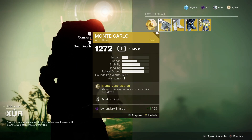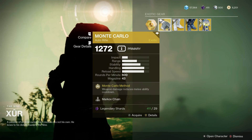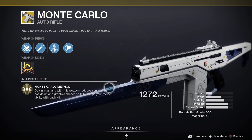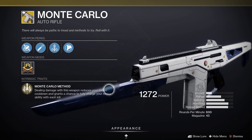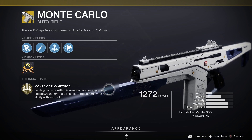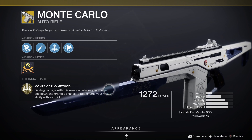Let's have a closer look at the loot for the week, starting off with the Monte Carlo. The intrinsic trait is the Monte Carlo Method — dealing damage with this weapon reduces your melee cooldown and grants a chance to fully charge your melee ability with each kill.